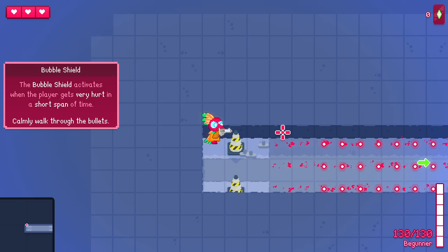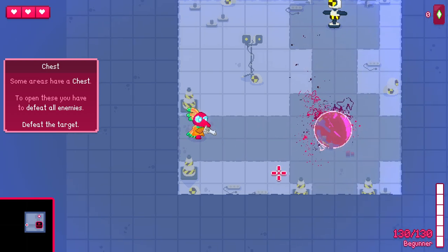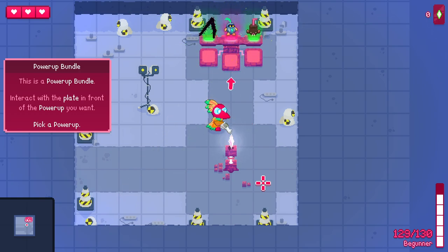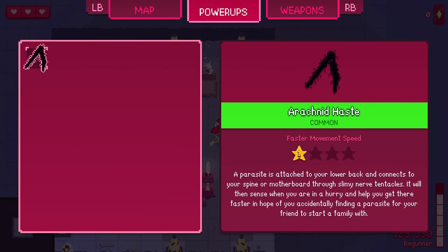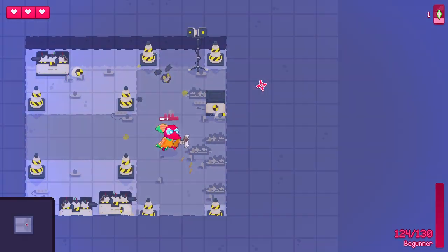Bubble shield — activates when the player gets very hurt. Calmly walk through the bullets. Some areas have chests — to open these you have to defeat all the enemies in the area. This is a power-up bundle. I'll take the haste — faster movement speed. Shards drop from defeated enemies and shimmering props. Pick them up by walking near, but do it fast because you lose value over time. That's kind of nice.